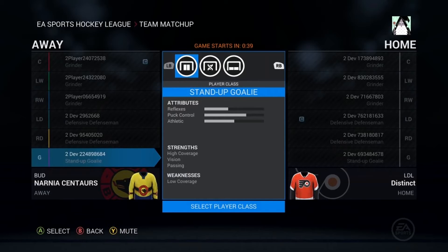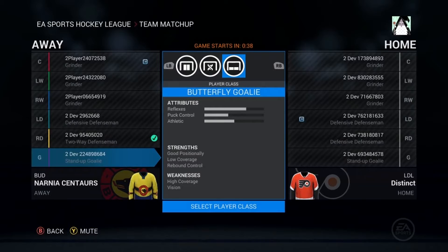Next is the stand-up goalie — you can see its stats, and you can see the two teams with their abbreviations and names. Then the butterfly goalie stats. It looks like the wait times for these lobbies could potentially be between 40 seconds to a minute, which I think is a decrease, though I'm not 100% sure.